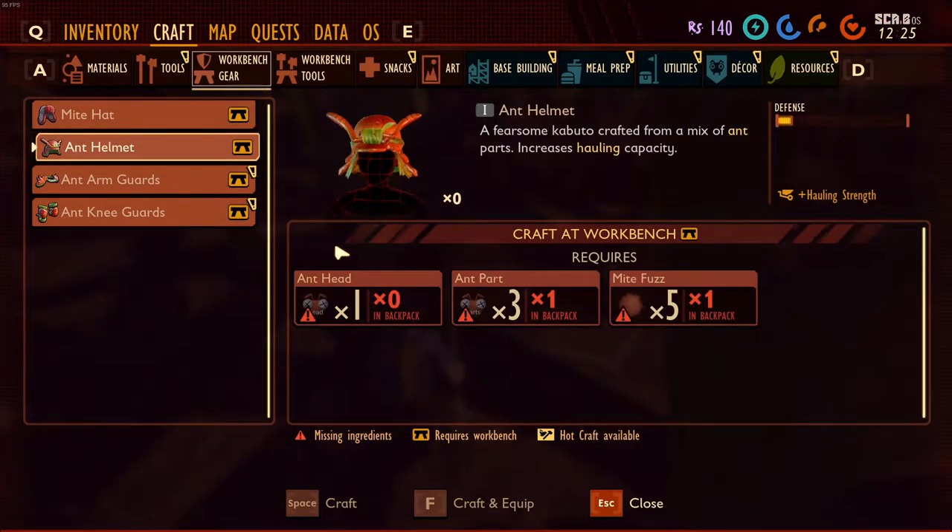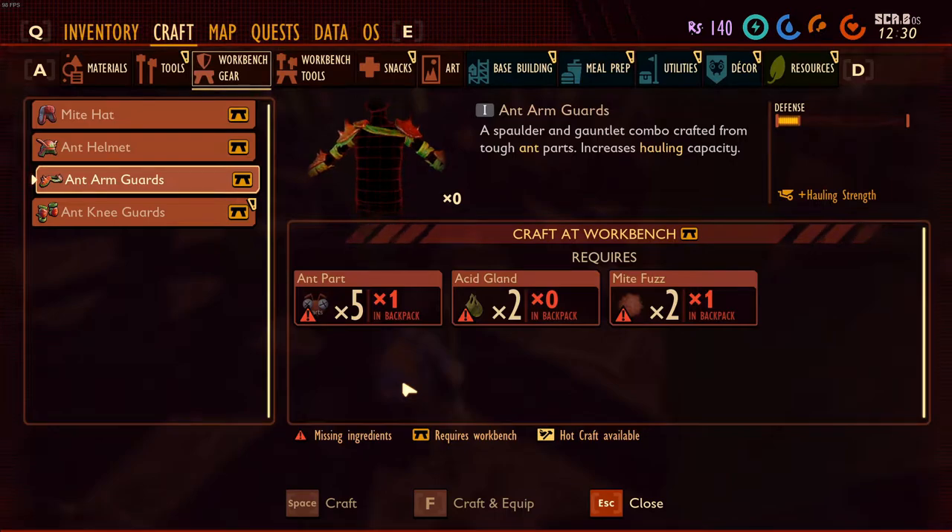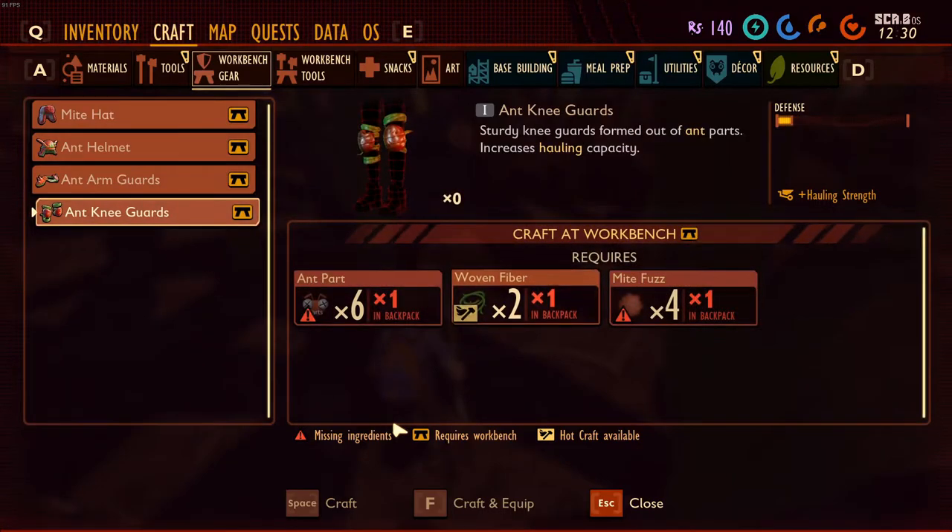The ant helmet costs one ant head, three ant parts, and five mite fuzz. The ant arm guards cost five ant parts, two acid glands, and two mite fuzz. The ant knee guards cost six ant parts, two woven fiber, and four mite fuzz.